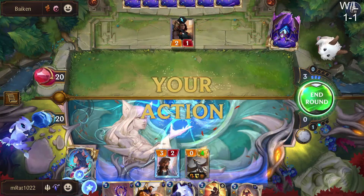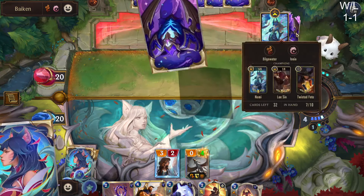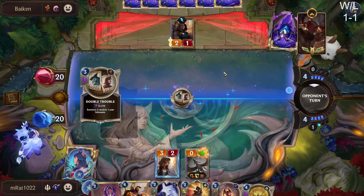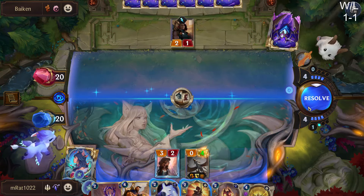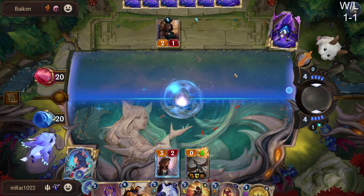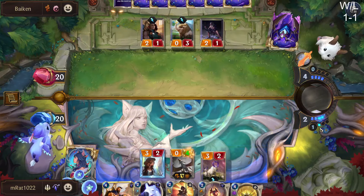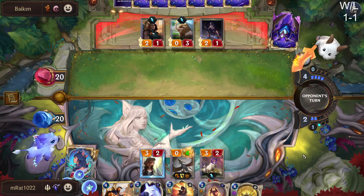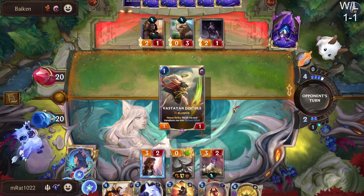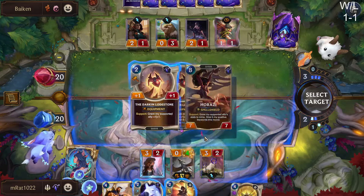We want to keep their board clear. It's kind of awkward — I never know if I want to keep my board clear against Lee Sin Nami, because one way to win is by getting bigger units, but if they have fewer units on board, it makes it difficult for us to outstat them since their Nami buffs all go on like one or two units. If they attack I'll block with Goat; if they don't, we can just Darkened Lodestone to get our Pantheon trigger.